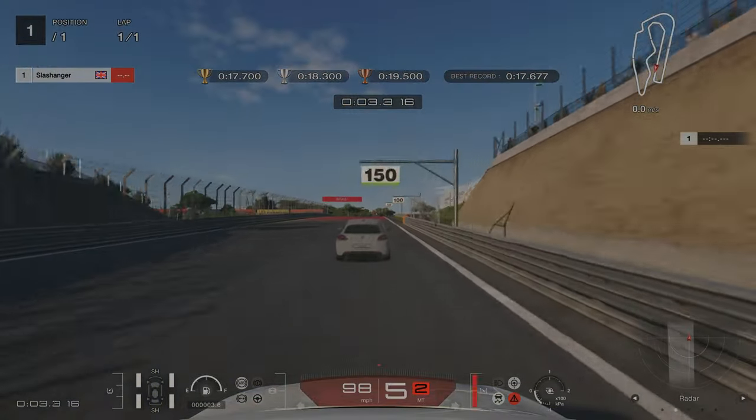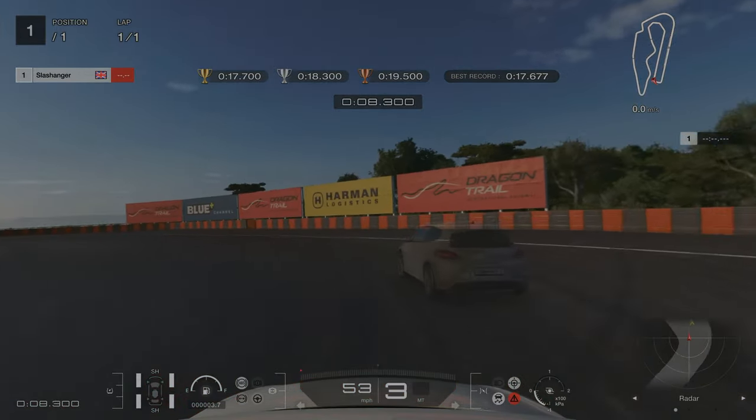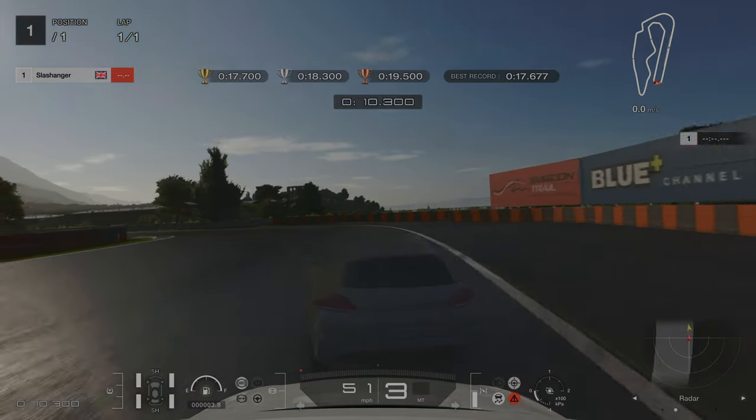For our second license, we're going to be braking at the 100m mark. We're going to miss the first apex, going wide on the first corner, and then we're going to be hitting the apex on the exit of the corner.